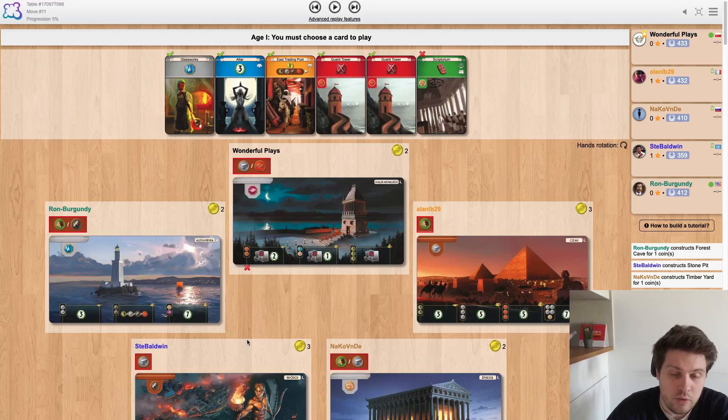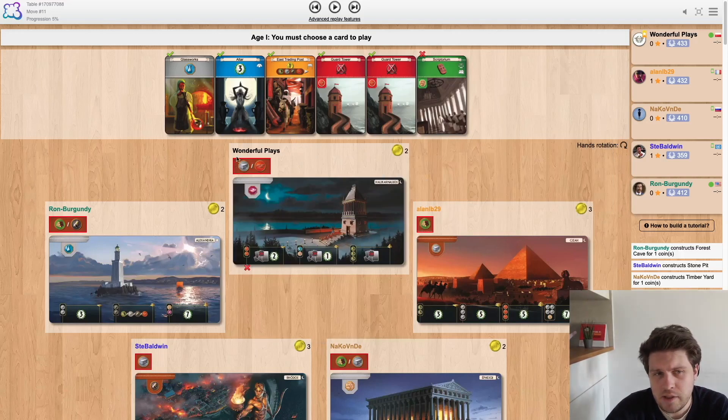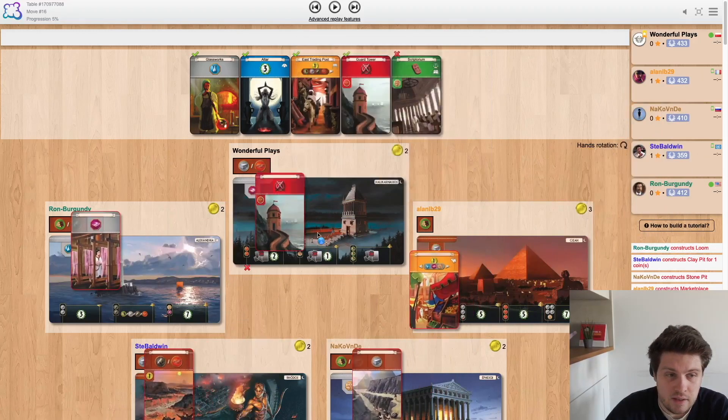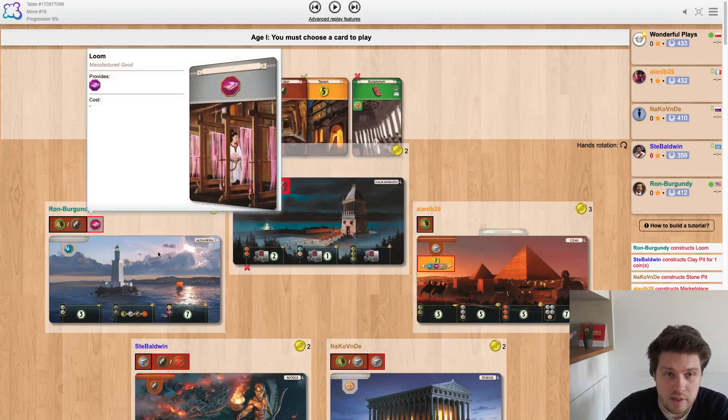We are two from Rodos, which is always a good place to play red. But there is also a trading post to Giza which is normally pretty decent, another altar, and another glassworks. There is also a possibility of throwing scriptarium. I decided just to go for red. I thought this can turn into green, and this can turn into green, so I didn't want to be stuck in the middle of that — and it looks like it's turning green, so I was happy about my prediction.